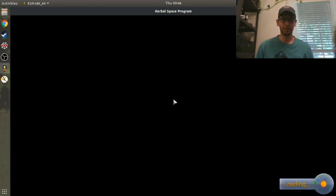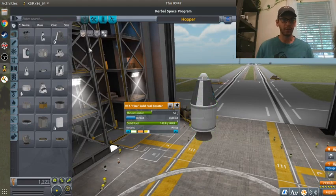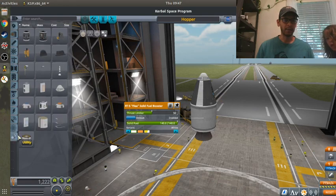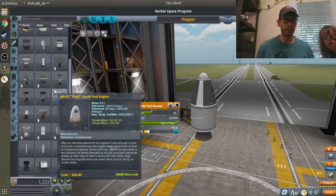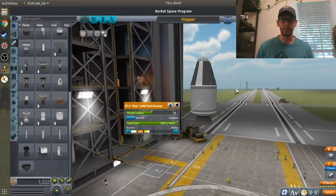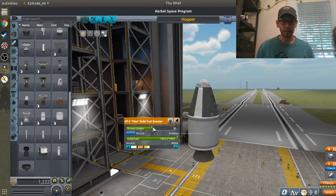We're going to go to the Vehicle Assembly Building. I've already built the rocket. If you want to build this rocket from scratch, you go to pod, grab a command pod, go to utilities, grab the parachute, then go to engines and grab the flea. Drop everything in - right mouse moves it around, middle mouse wheel up and down, hold shift middle mouse wheel in and out. I've already limited the thrust to 50, and now I'm going to limit the thrust to 30%.